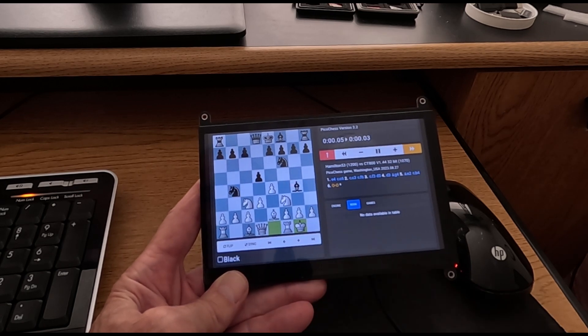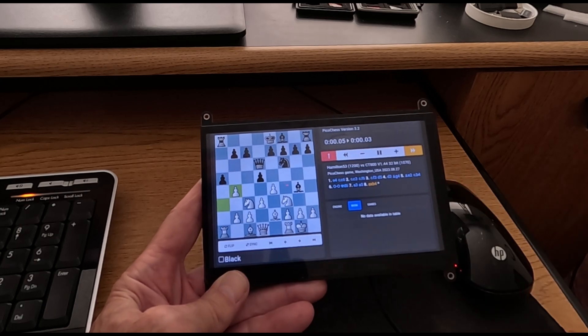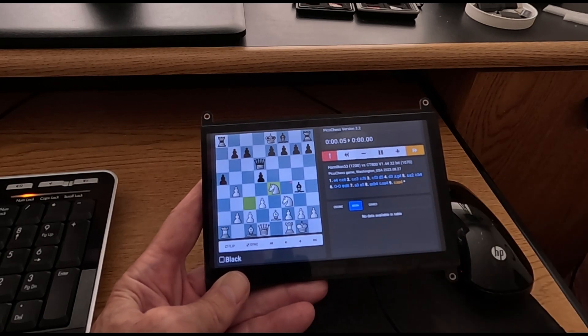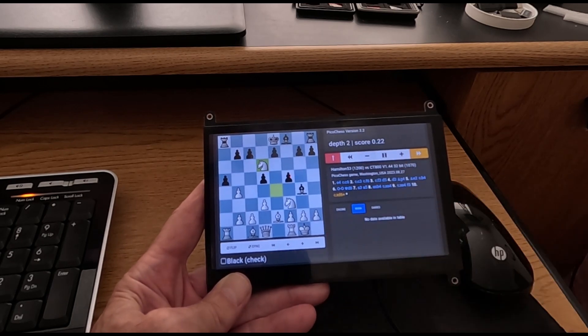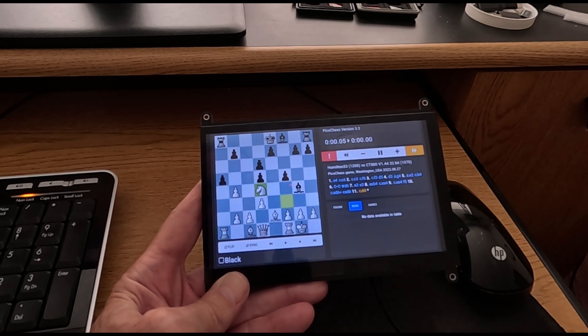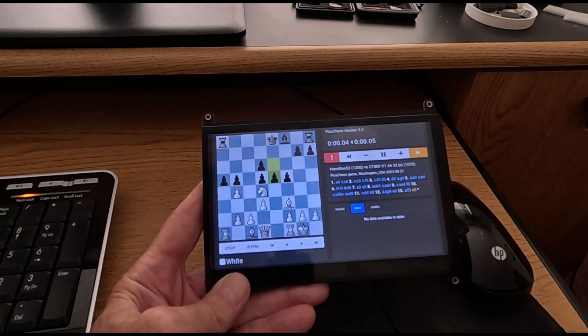We're just going to hurry the game along here. I'm playing at a pretty low ELO level of 1070, and it kind of plays stupid. It just lost its knight there. Basically I can attack some pieces and they won't attack back, so it's a pretty easy game. Normally I play at a higher level — I just didn't set it up because I was trying to do a demo here.